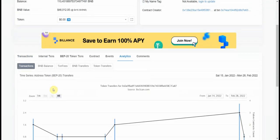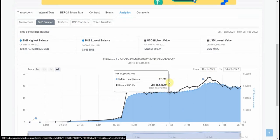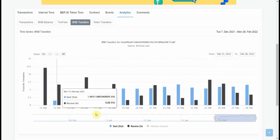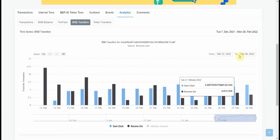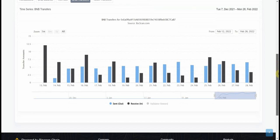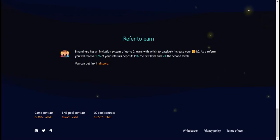I can go on the contract, check the analytics, and see the actual BNB balance of the game. I can check the BNB transfers made every day — you can see the money in and the money out every day. When everything is open source, you can check all the information by yourself, which is very good.